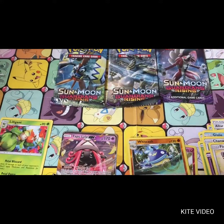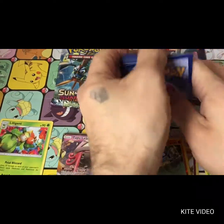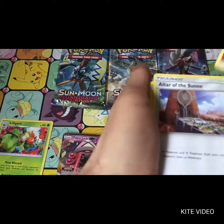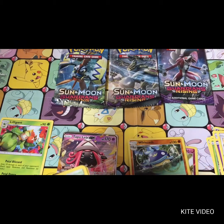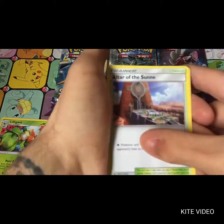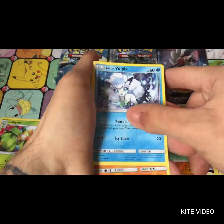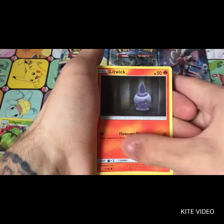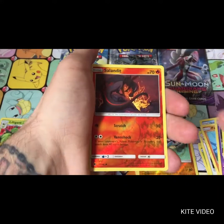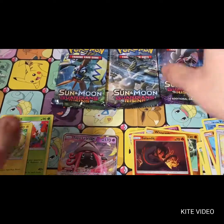Not overly great but we have pulled the Tapu Lele, which we were actually going for, and I do believe it is the second time on this channel that we have pulled it. I pulled it about a month ago, didn't know the value of it, and sold it with standard GX bulk at two pounds - point and laugh at the idiot. Litwick, Fletchling, Salandit, and Oricorio - Salandit was the reverse.